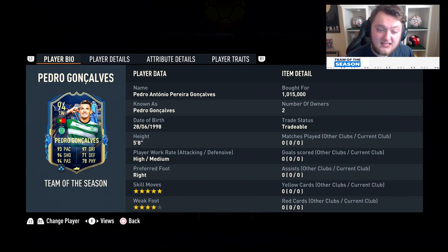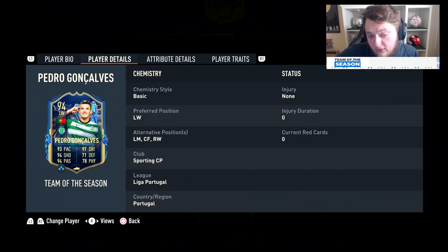5 foot 8, high medium work rates, right footed, 5-star skills and a 4-star weak foot. And that defending is very nice to see because you could play him as a box-to-box if you wanted to. He can play a lot of alternate positions - left wing, left mid, centre forward and right wing.